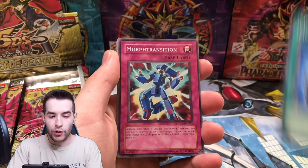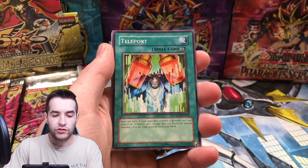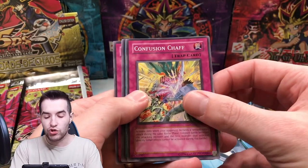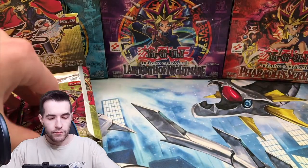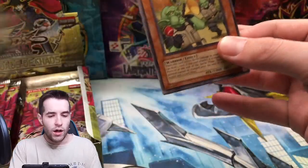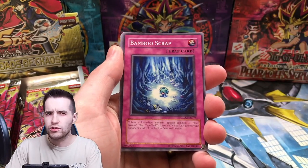So far we have one super — we've got the Morph Transition. I've never opened a booster box of Crossroads of Chaos, so this is pretty cool. We've got Polynosis — that's got a shifted name — and Confusion Chaff, Plant Food Chain. Here we go, can we get the Black Rose? Usually you get one Ultimate, one Secret, one Ultra per box.